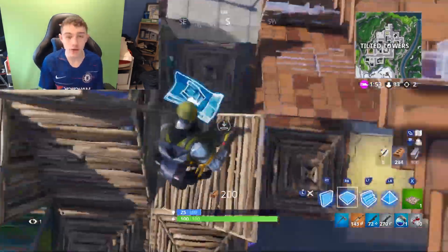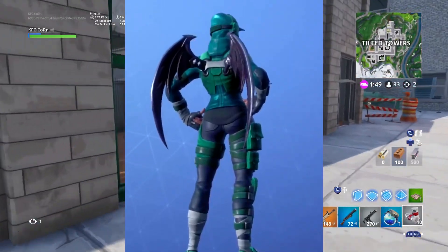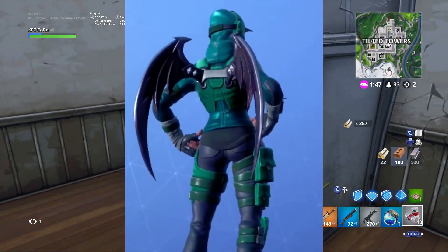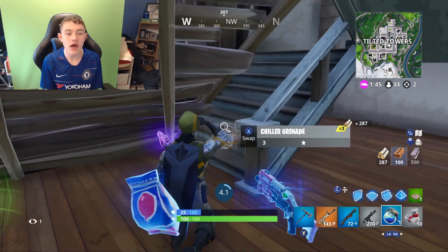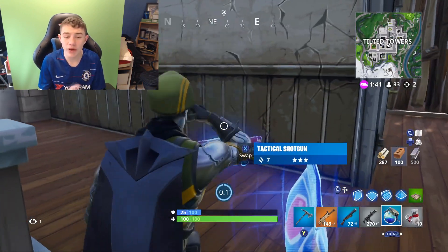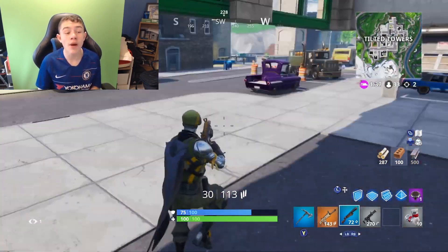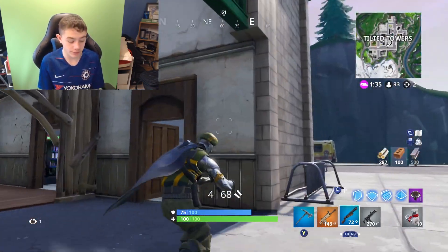And finally, this is a back bling you should all have — I even got it. It is the Dusk Wings. These are one of my favourite wings. My only issue is they are a little bit big sometimes, but the black goes perfectly on them. They're just so, so clean. The black wings — everyone was asking for just clean black wings, and we got them. They look so sick on this skin.